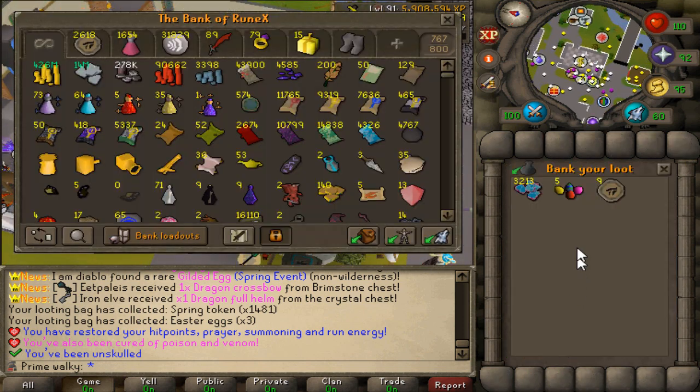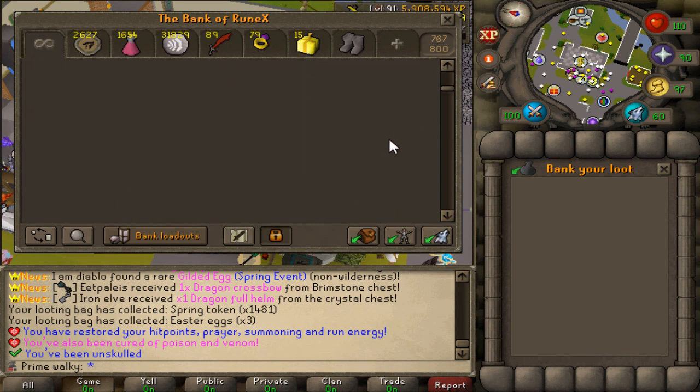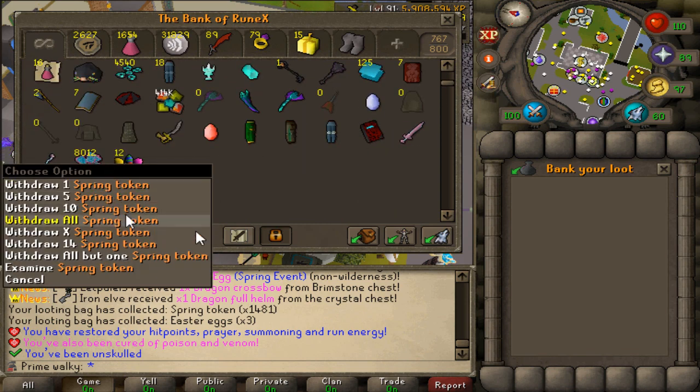I want to check out the bank — I think we have like 8K tokens now, or even a little bit more. And the good thing is, as we're on the Iron Man account, we will be spending all of these tokens on the chest.